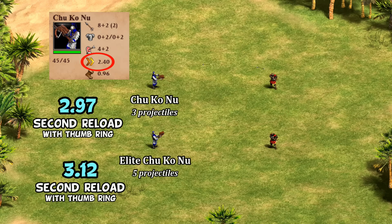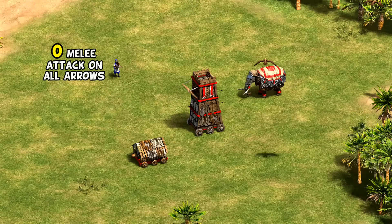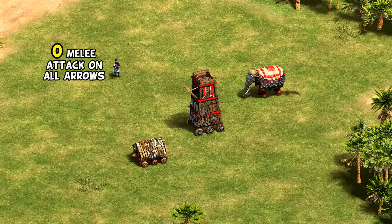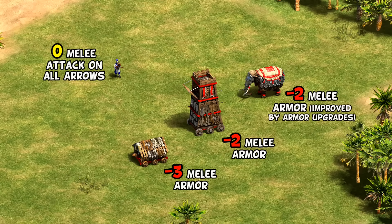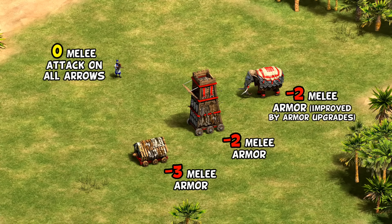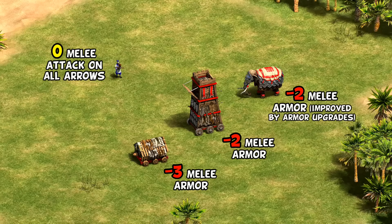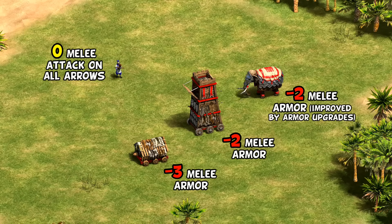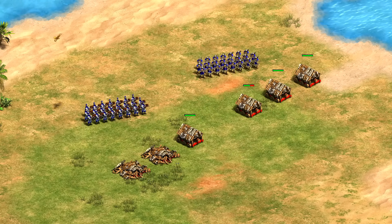In terms of other hidden stats, they have a plus two bonus attack against spear units, in line with the crossbow's plus three. Another secret bonus is that all of their arrows deal zero melee damage. That might not sound important and usually it isn't, but notably rams, siege towers, and armored and siege elephants have negative melee armor — meaning every single Chu Ko Nu arrow, including the secondary ones, is getting either plus three or plus two against those units. Rams are often used to soak up damage from archers, which is not a trick that works very well against Chinese for exactly this reason.